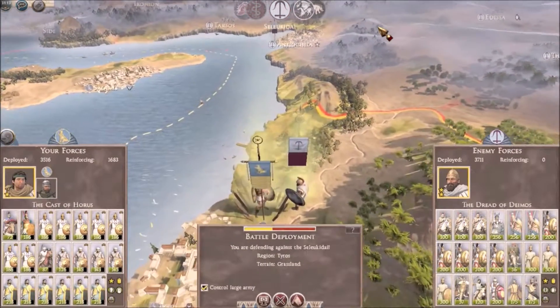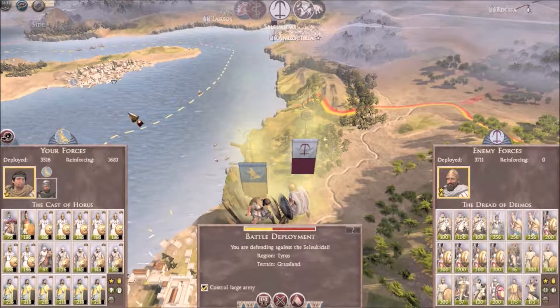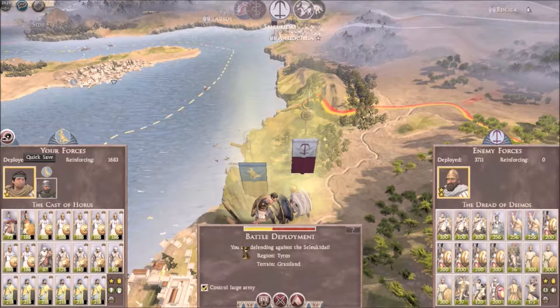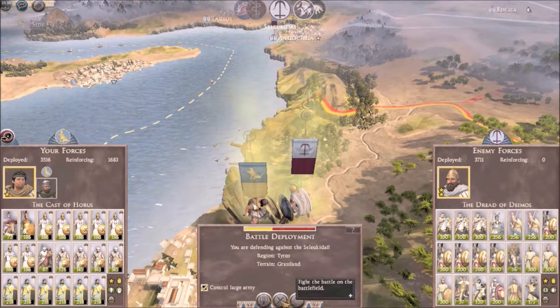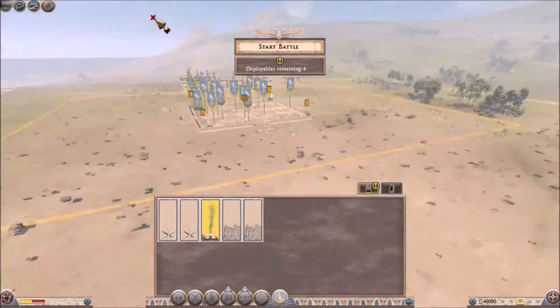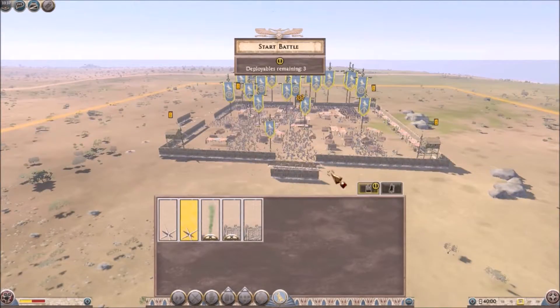We're being attacked by the Seleucids at my camp over here. We'll be having reinforcements from Tyros, I think is the name of the city over there. And it looks like I think I can win this one. Although they do have a lot of troops, so now I'm going to go ahead and set up all my troops with the camp that I have over here.